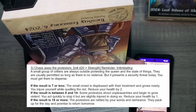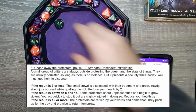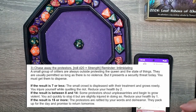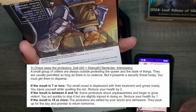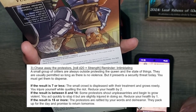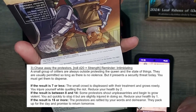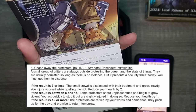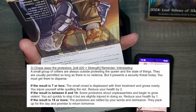Third task: chase away the protesters — D20 plus strength, with the intimidating bonus. Rolled a 10, plus strength of 2 is 12, minus 1 is 11, plus intimidating is 13. A small group of critters are always outside protesting the queen and the state of things. They are usually permitted so long as there is no violence, but it presents a security threat today. You must get them to disperse. Between 8 and 14: some protesters shout unpleasantries and begin to grow violent. You act quickly and stop it but are slightly injured in doing so.